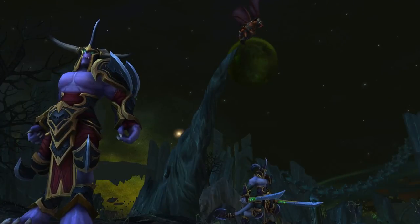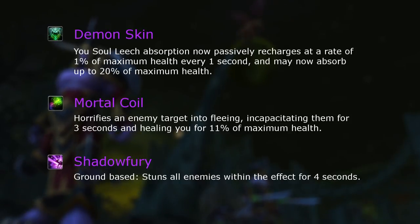Tier 45: Demon Skin increases the recharge rate and the size of the shield from Soul Leech. Mortal Coil is a renamed Death Coil and attaches a heal onto a short incapacitate. Shadow Fury is an AoE stun but has a cast time of 1.5 seconds.